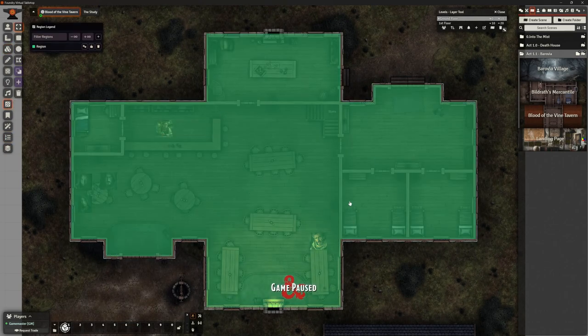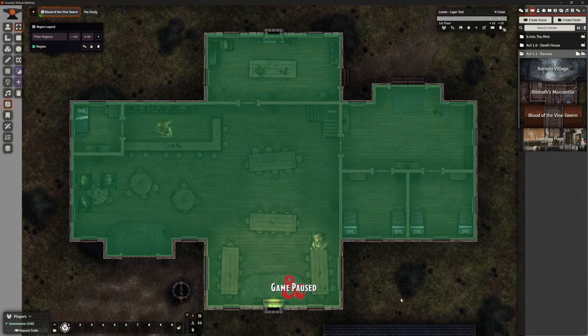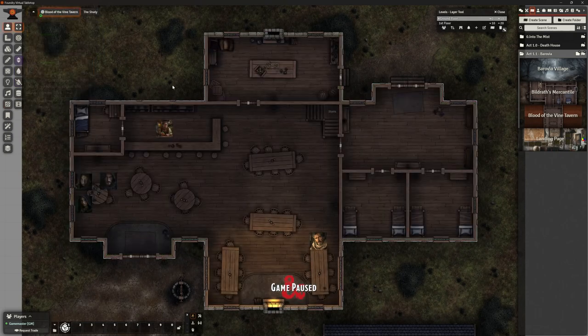We are using Levels, and the main thing that is different is regions. We're using regions to slightly adjust the light inside, make the interiors a bit darker than the outside, and also to stop the weather from raining inside. If you're on version 11, there is a previous video about no weather indoors when we looked at Curse of Strad and were doing the Death House. Go find that — it will be in the add-ons playlist.